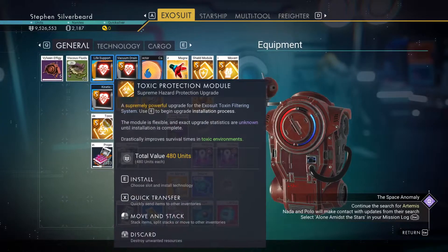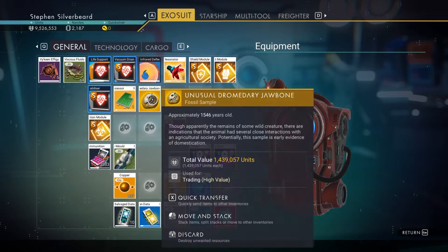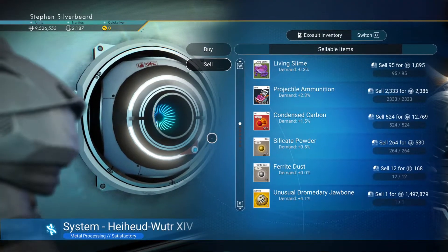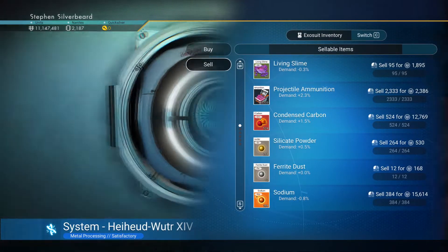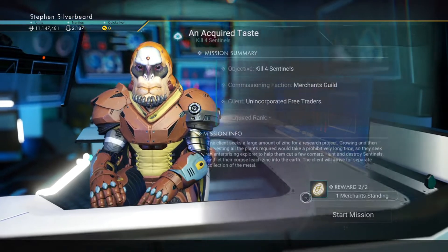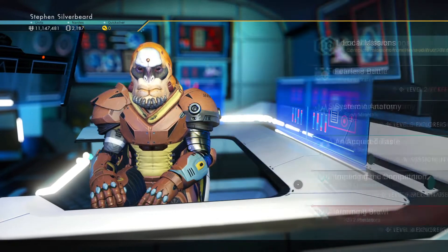I'm not exactly sure what a supreme defense systems upgrade is but we got a shield module. Let's get in and sell some more stuff - 1.4 million from the keen effigies. We'll check with the mission agent: kill four sentinels, yes we'll do that. Scan 11 creatures - we'll take that mission too.